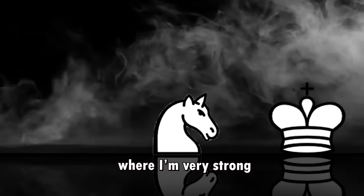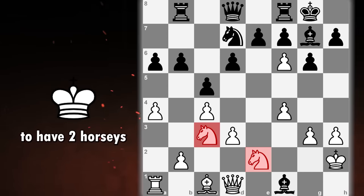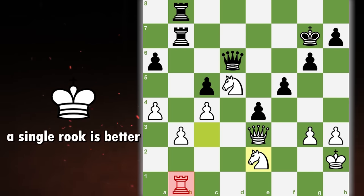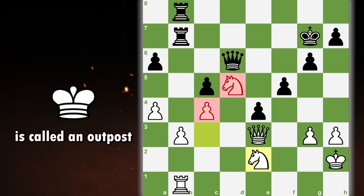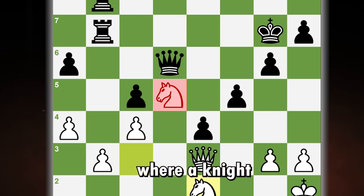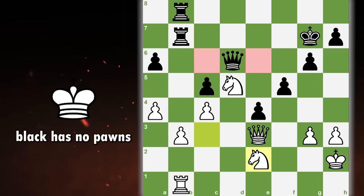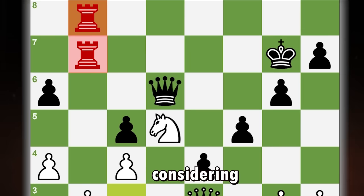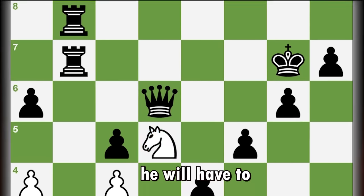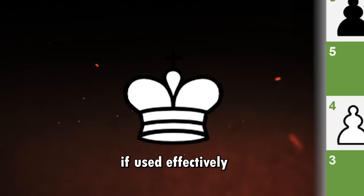Here white gave up one rook to have two knights — this is good, because even though a single rook is better than a single knight, two pieces are always stronger than one. What we have here is called an outpost. An outpost is a square where a knight is defended by a pawn and cannot be kicked out by other pawns. As you can see, black has no pawns which can kick this knight out, so he will have to use his pieces. Considering he only has rooks, if he wants to get rid of this knight, he will have to give up a rook.